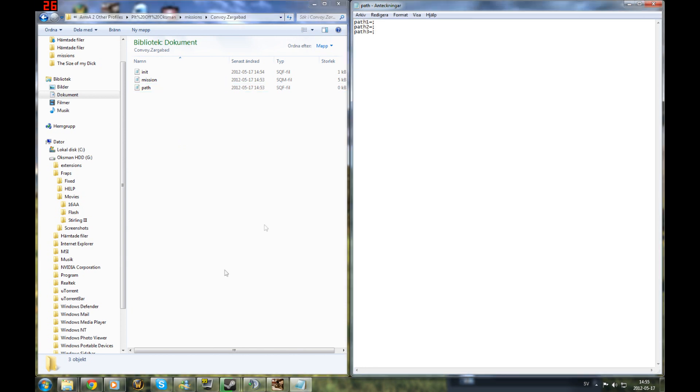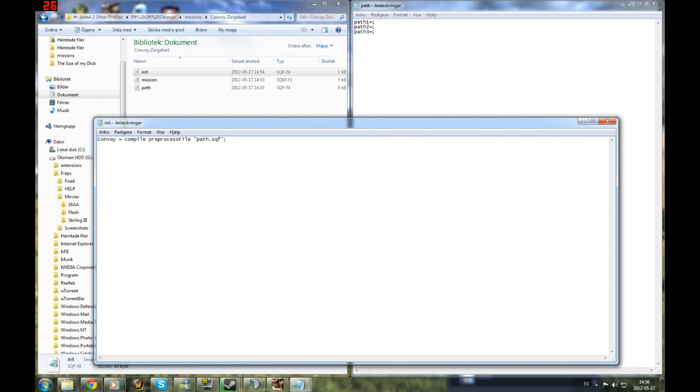This is what the path looks like right now. The reason is because I'm just going to fill the first one, and when I've done the first one I make that play. I'll show you how it all works. This is why you need a path SQF, and in the init put convoy and preprocess file path SQF. So that's all you need outside the game.